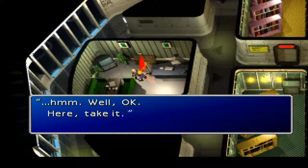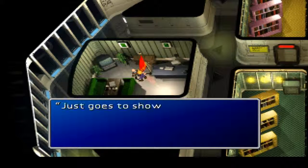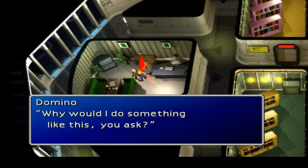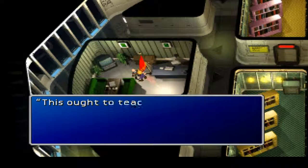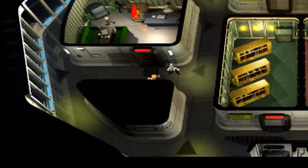He definitely has something to say every time he uses a different password. And we get a key card all the way to the 65th floor. He gave us an Elemental Materia because he hates the Shinra. The Elemental Materia is a really good materia to have — let me show it to you real quick.